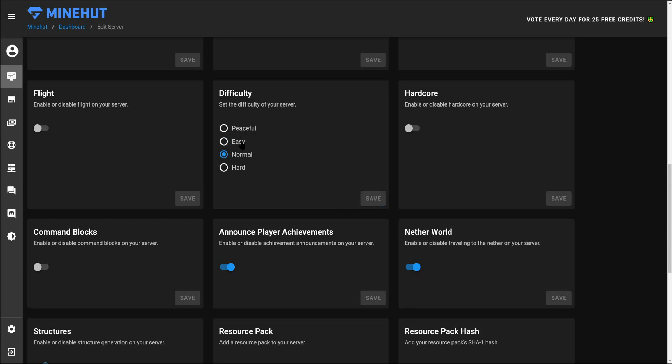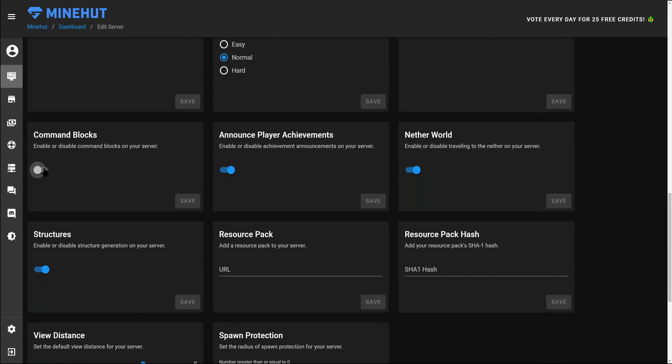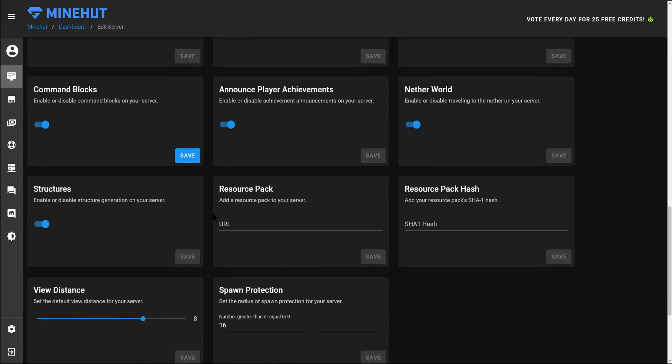Difficulty: I like to bump this up to normal. A peaceful or easy server is just really mediocre, so I like to have it at normal or hard. Hardcore: you live once and then you're completely kicked off — like hardcore Diablo 2. Command blocks: depending on whether you want them on your server. Player achievements: if they get some stone they unlock the Stone Age, get diamonds — all those achievements if you want them broadcast in your server chat.